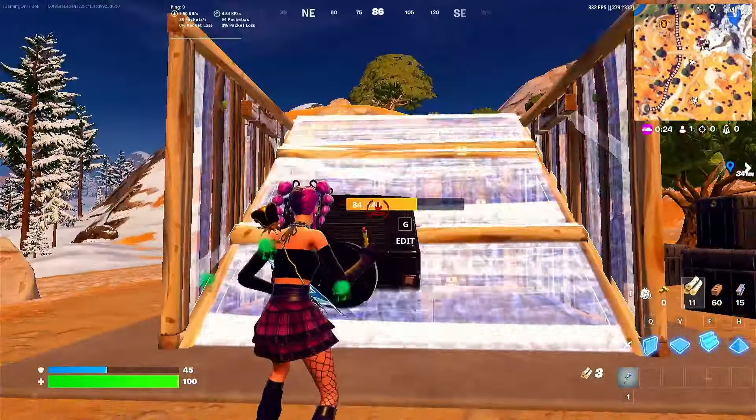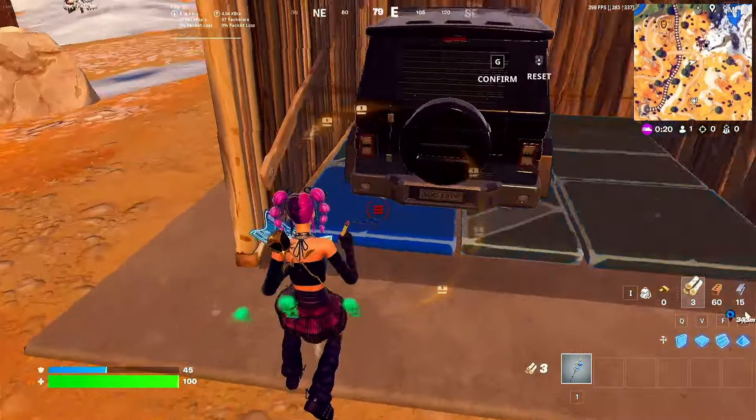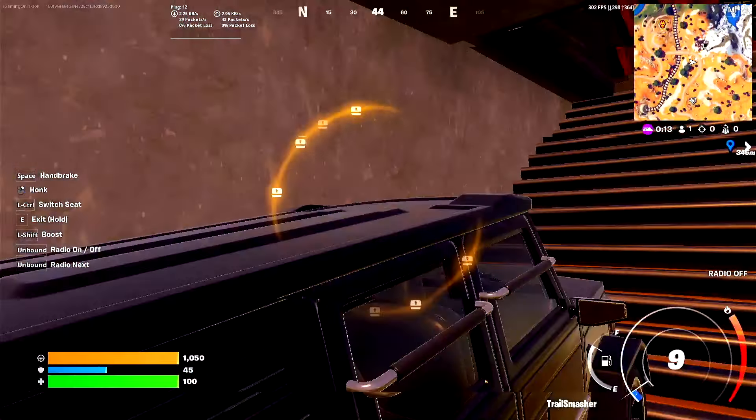Then you need to build a structure and then a ramp. As soon as you build this, you need to go ahead and edit a stair just like this, and then you need to enter the car. Once you enter the car, it's gonna glitch you into the bunker.